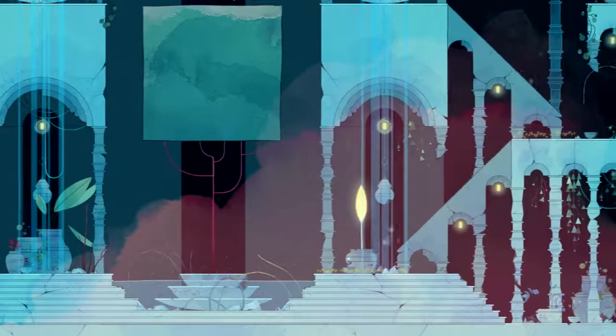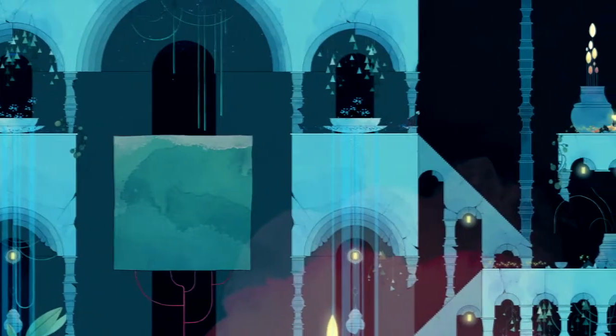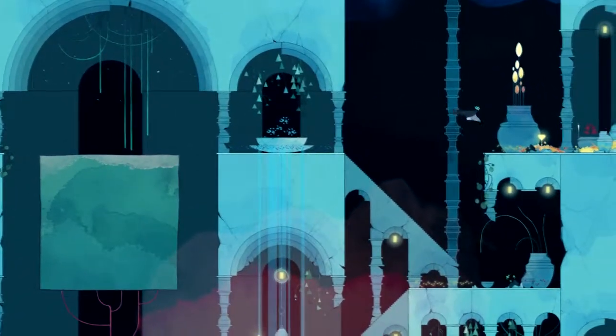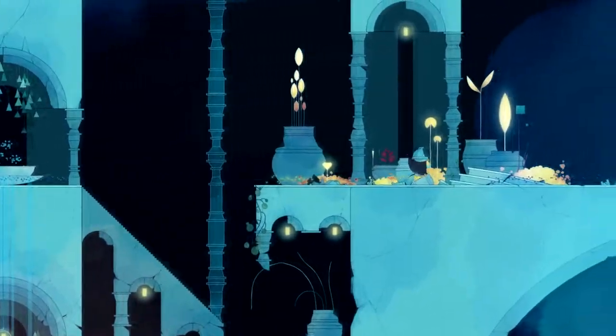We've added yellow to the world, and one unique feature about the yellow lights is that they reveal hidden objects and hidden structures. I'm pretty sure this pillar here wasn't there before, but it seems to be visible now.